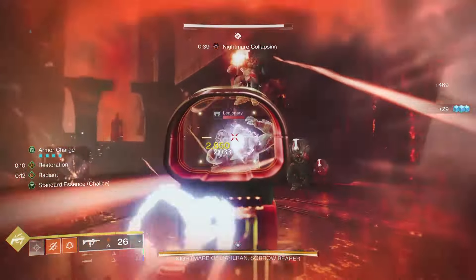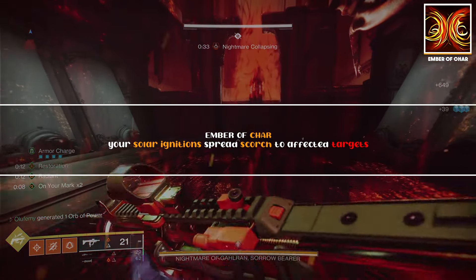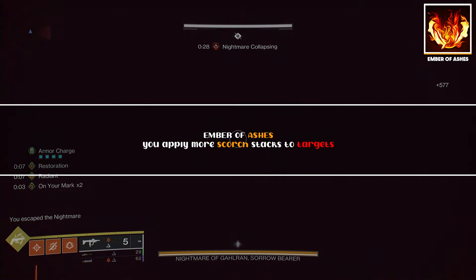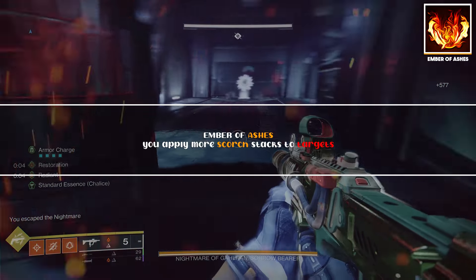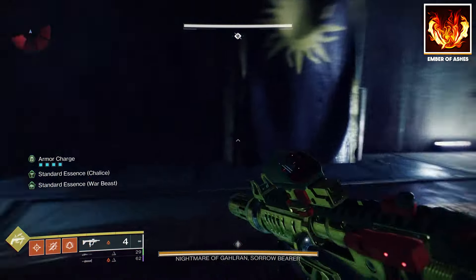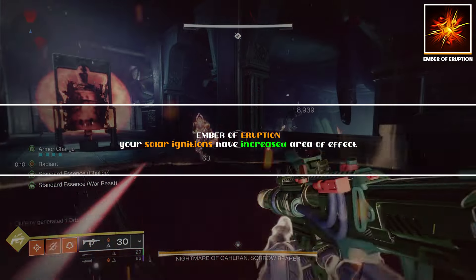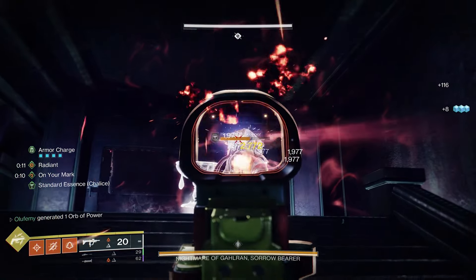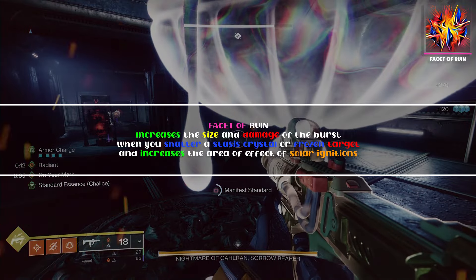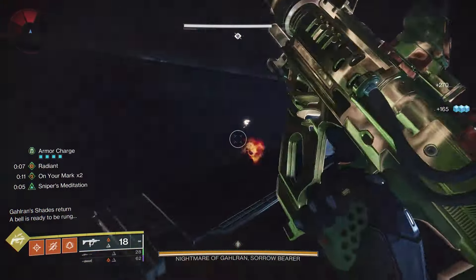First off we've got Ember of Char, a fragment that states your solar ignition spreads scorch to affected targets. We also have Ember of Ashes, which increases the number of scorch stacks when you scorch enemies, making you more likely to trigger an ignition. Then we have Ember of Eruption, which increases the radius of your ignitions. Looking into Prismatic, we also have Facet of Ruin, which increases the area of effect of solar ignitions. Combine all of these and your ignitions just go crazy.